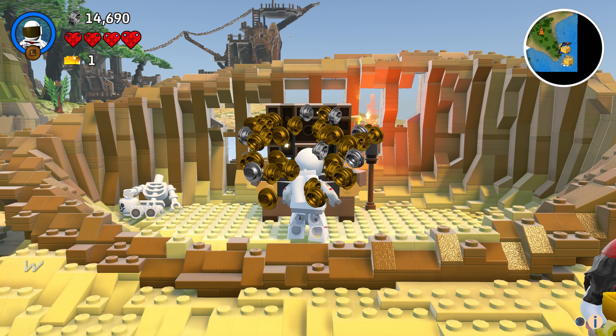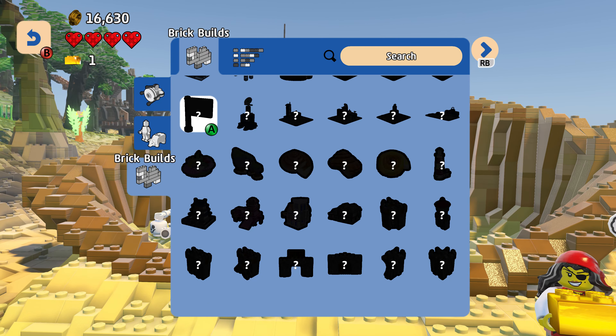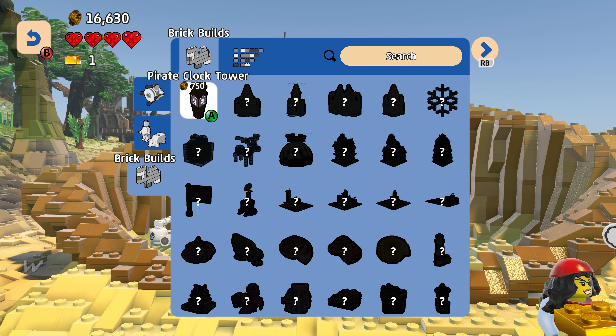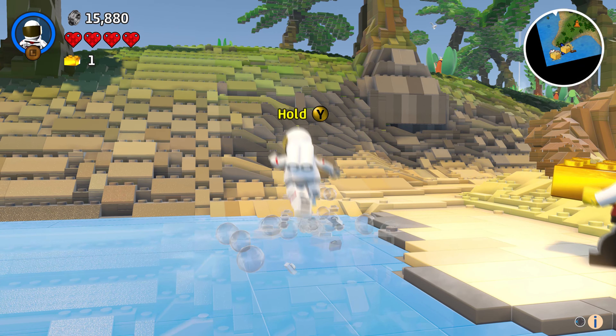Inventory unlocked. New discovery type unlocked: Brick builds.